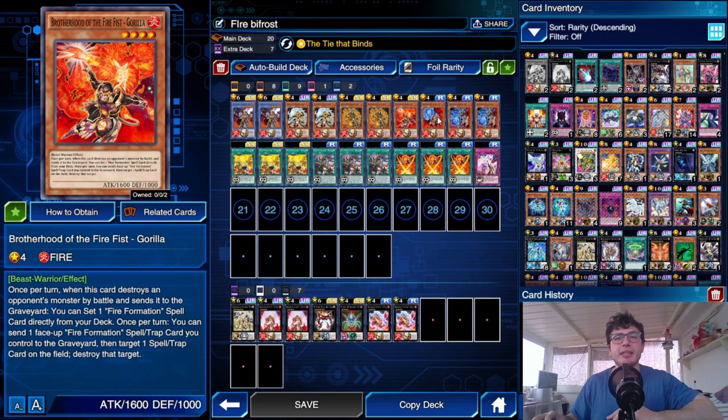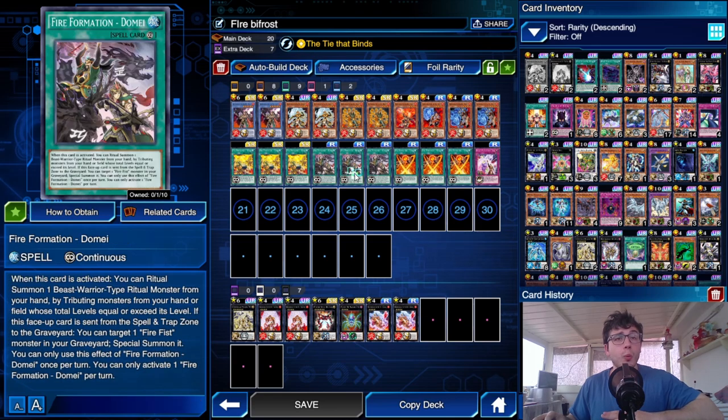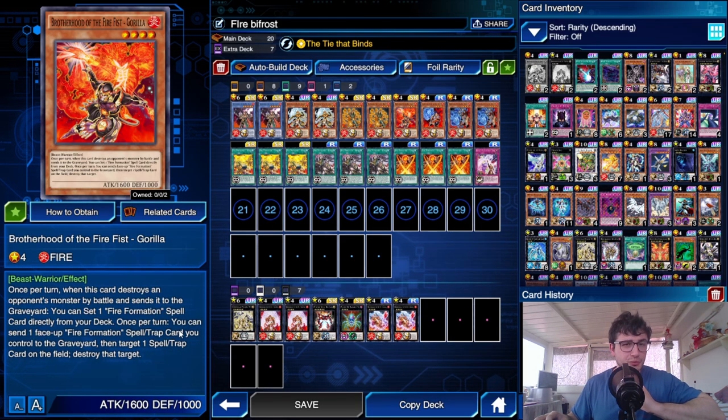Among the level fours, the most important is Buffalo. Buffalo can be special summoned from the grave by sending two face-up Fire Formation monsters — not only from the field but also from your hand. This is a really easy special summon, great for setting up the right tribute count for Helland or for an Xyz summon. Buffalo also combos well with Domain: if you send Domain from the field to the grave to trigger Buffalo's effect, you not only summon Buffalo but also trigger Domain's effect — two monsters out of nowhere.